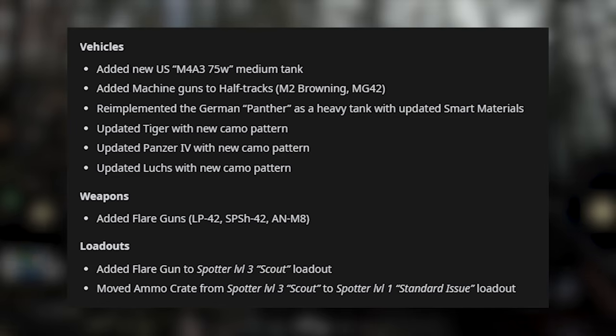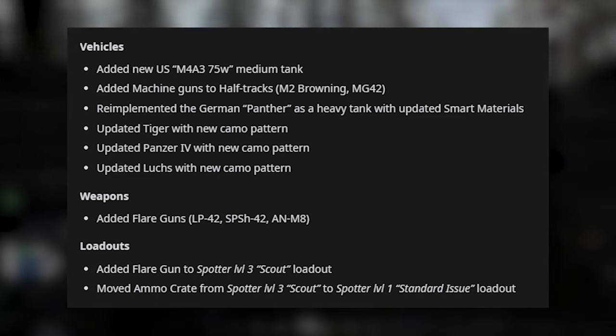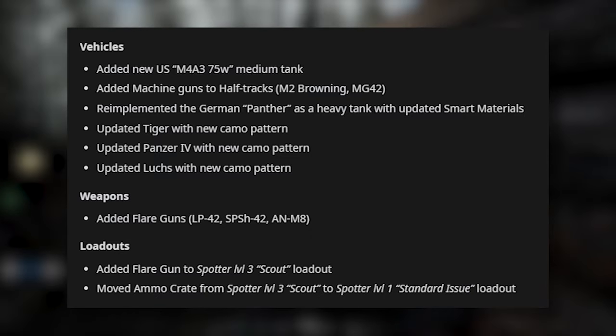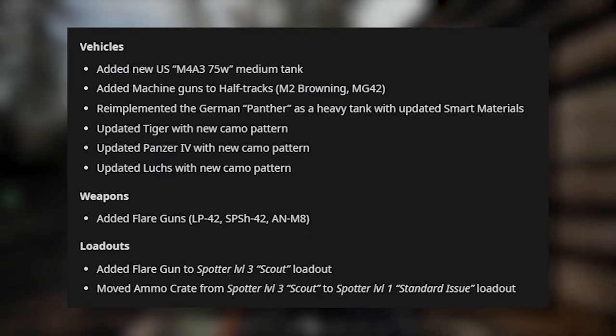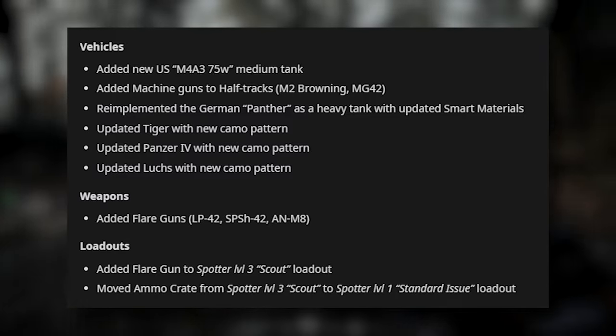Vehicles: they've added the new US M4A3 75W medium tank, added machine guns to half tracks — M2 Browning and MG42 — re-implemented the German Panther as a heavy tank with updated smart materials, updated the Tiger with a new camo pattern, the Panzer IV with a new camo pattern, and the Luchs with a new camo pattern.